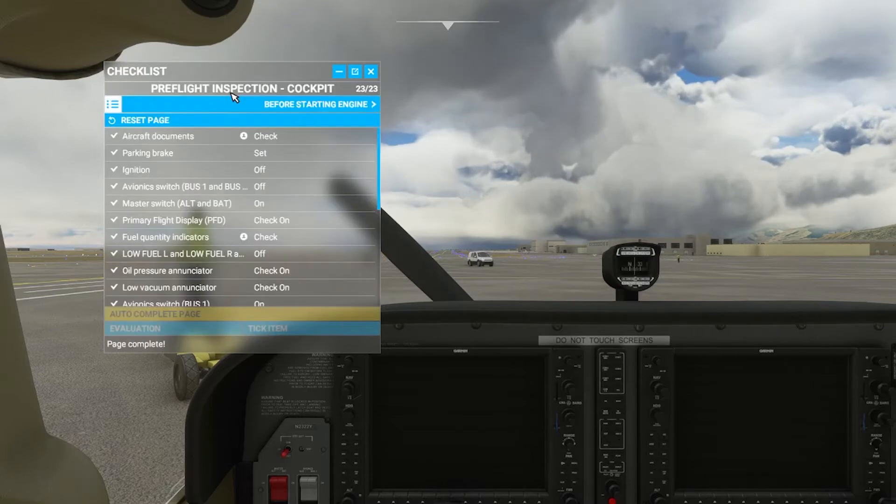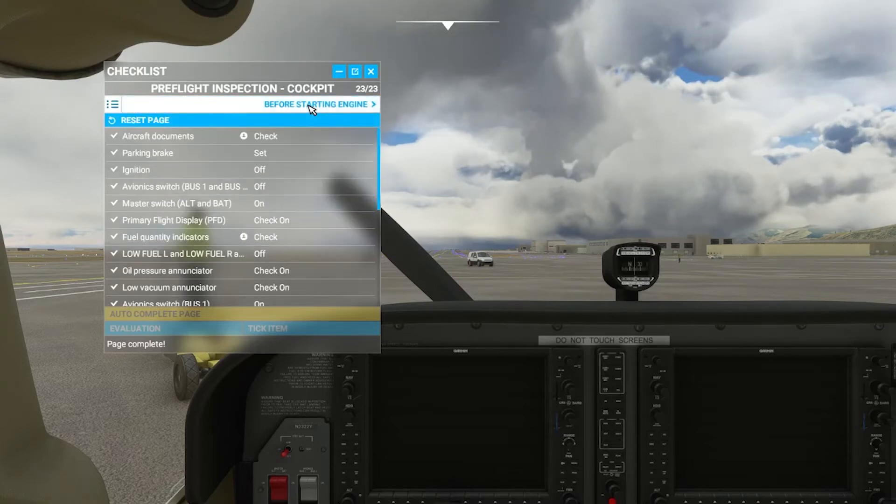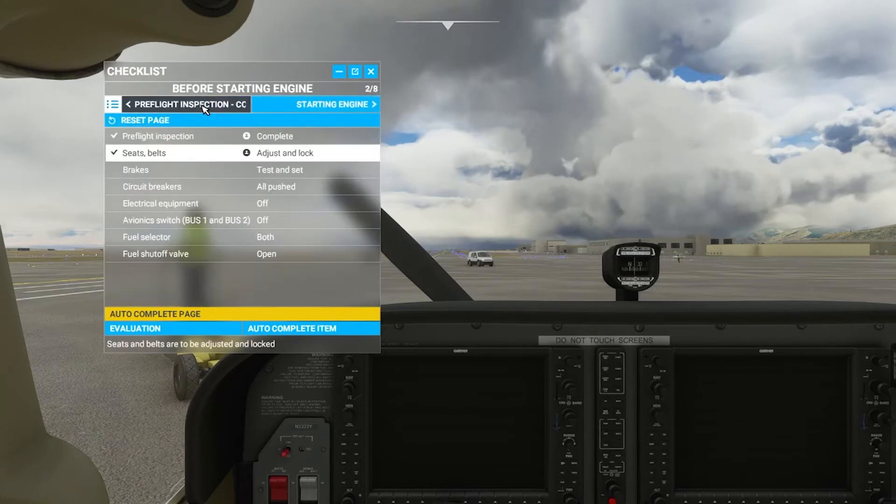And then there is the checklist page itself. The checklist page will only show one page in particular, and then it will show you all the items that need to be done. You can go forward to other pages and back to previous pages.